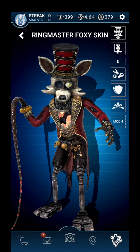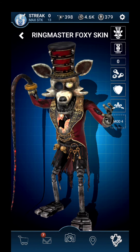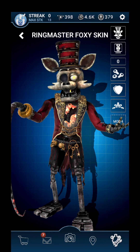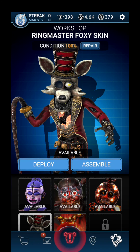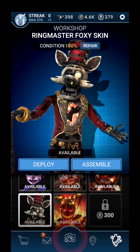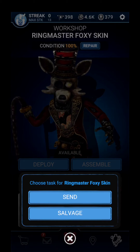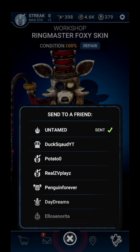Don't click off yet! I might start doing something because I know a lot of people do workshop animations and stuff, but another thing they do is show animatronics at 0%. So I thought — why not get Ringmaster Foxy to 0%? That would be cool, right? I'll be attempting that right now. I think one way to do it is to just send and recall a couple of times over, sending it to random people then recalling.